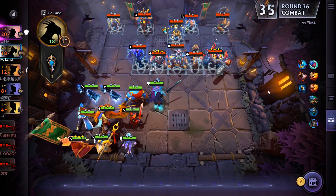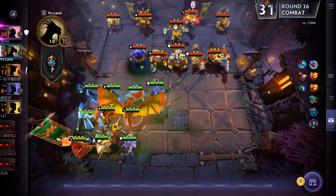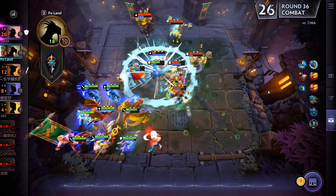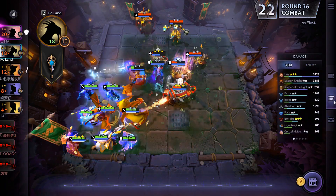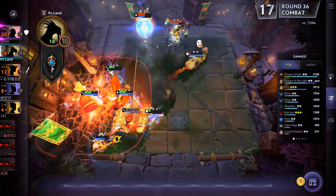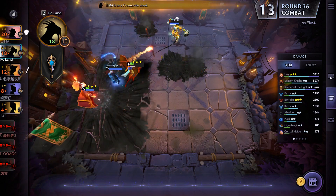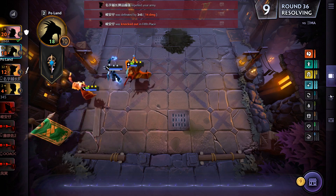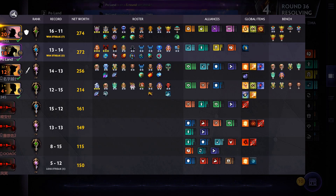What this means is, if you're going for a full 6 mage lineup, you don't want to stop at a 2-star Razor. Even after getting a 2-star Razor, you want to keep buying Razors from the shop, because if you complete your second 2-star Razor, you're going to put it on the board, as I do here. I have two Razors here, and looking at the damage chart, you can see how both of them contributed pretty significantly to damage. At the very least, it will force your opponents to spread their heroes around so they don't all take damage from Razor's Plasma Field.